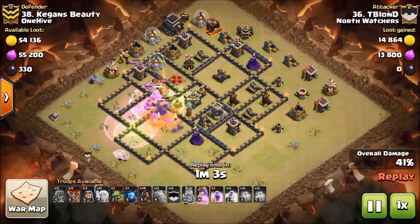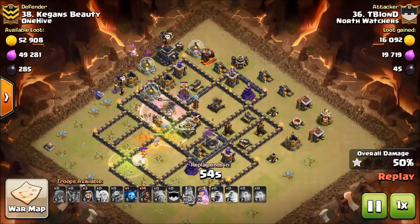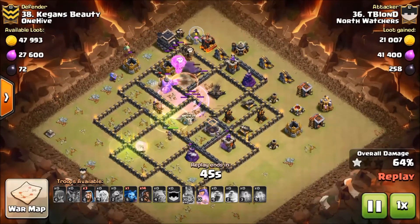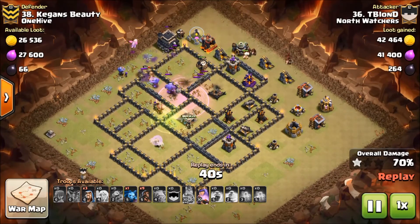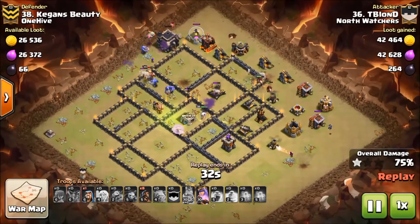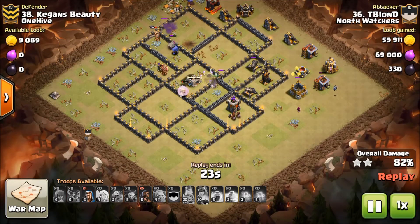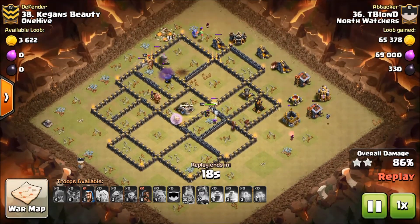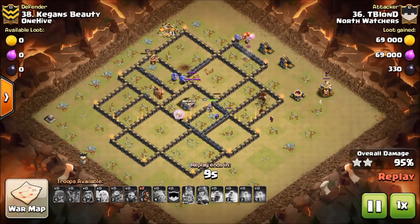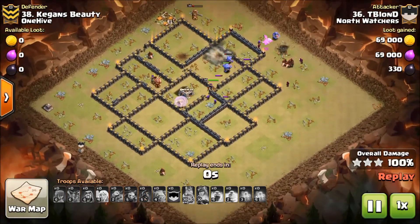Awesome planning here — really cool to see this type of planning in an attack. He has a job for those balloons: once that archer tower is down, the balloons only have to deal with the X-Bow, and here come his hogs to take care of the X-Bow. The Bow survived just a little bit longer but the Queen took it out. He's still got five hogs left, then two — and that's going to be plenty. Spring traps hit but there are enough swag hogs left to take this base. Nice job T Blonde.